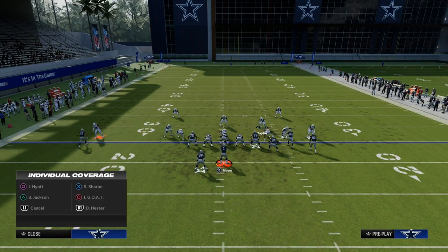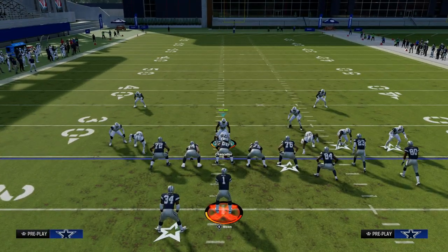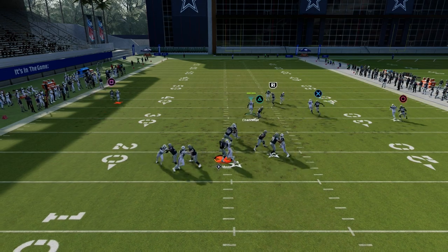All you got to do is move this guy out, QB contain, man this guy up, and then just stand about right here, and you are going to get instant pressure at the quarterback.